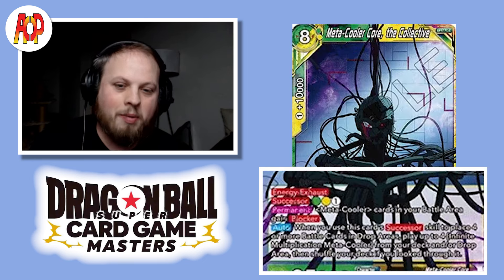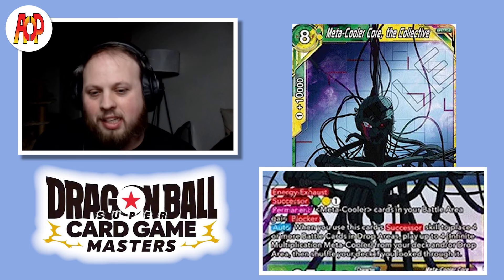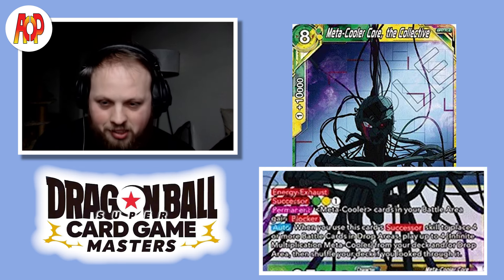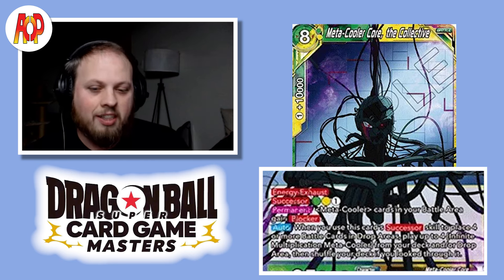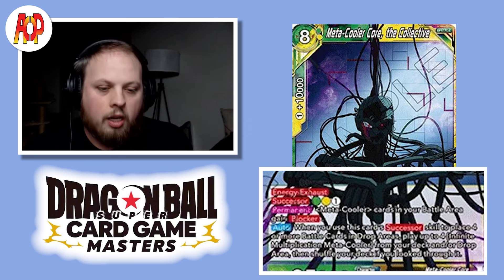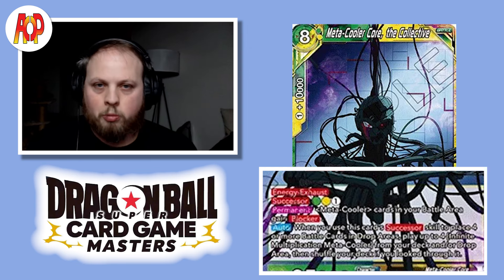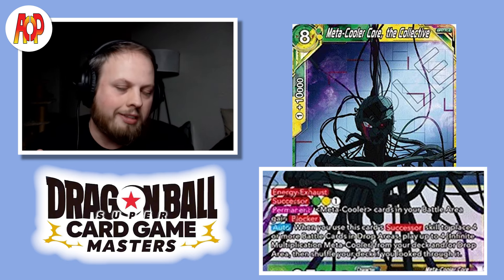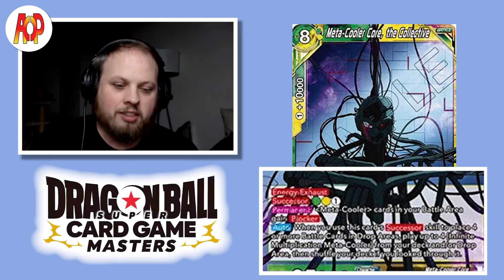For the last archetype card: Metacooler Core The Collective. For 3 energy and 4 Infinite Multiplication Metacoolers, you can play the 8-drop that gives all Infinite Multiplication Metacoolers blockers. You're playing this card with Successor, and as long as you can get to 8 you're good. The 4 Infinite Multiplication Metacoolers are each 2 energy, and as long as you place 4 or more of your battle cards into the drop with Successor, you can play up to 4 Infinite Multiplication Metacoolers from your drop and or deck. So 2+2+2+2 is 8. You can also do a 4-drop, a 2-drop, two 1-drops, and another 2-drop and still hit that total, because it says 4 or more. Attack with cards you want to play, use Successor, attack again, or keep those cards as Blockers.